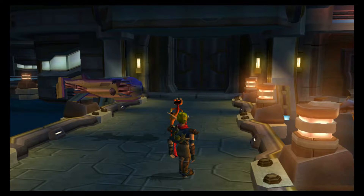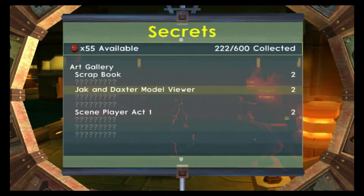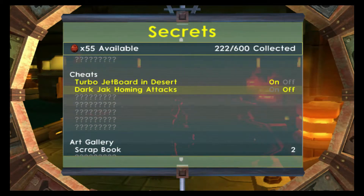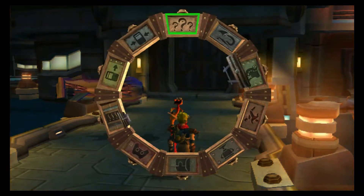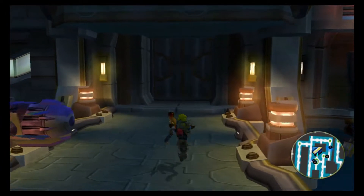Just so that I'm not making it too easy on myself, I'm gonna keep the jet board cheat on but turn off the dark Jack homing attacks. In a bonus video I'll try to show off whether or not it works. Anyway, let's get to it.